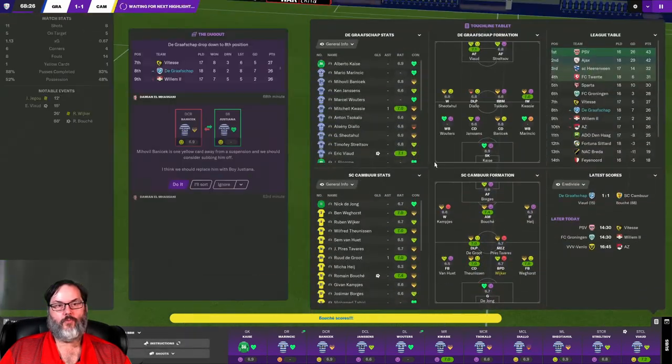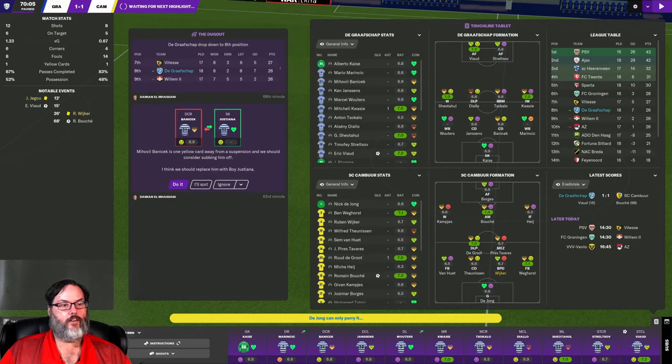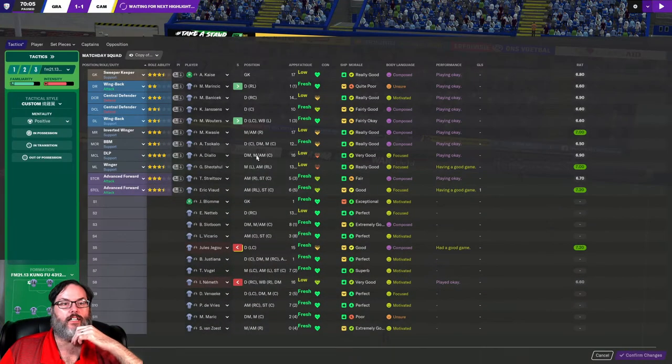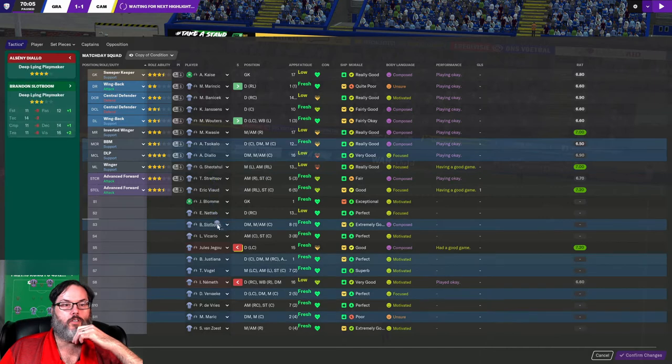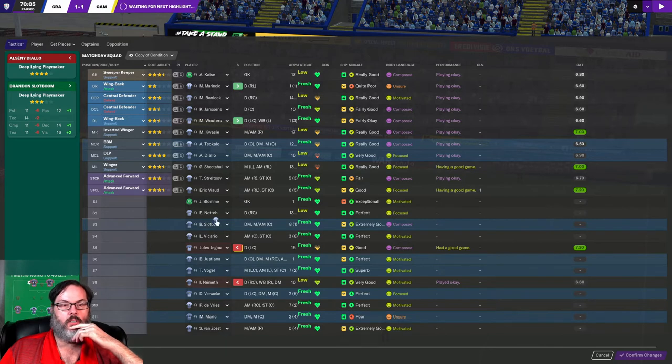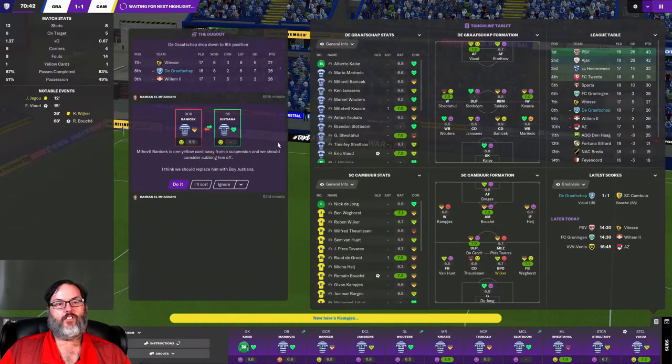That's brutal. Diallo's tired — let's bring Slot Boom on; I've got two unhappy guys here but let's give Slot Boom a shot. Let's encourage him — that made him happy. Marichick is on the ball — he actually played it okay, but then Slot Boom kicked it to one of their players. I swear this is a conspiracy — all my unhappy players are trying to throw this match.